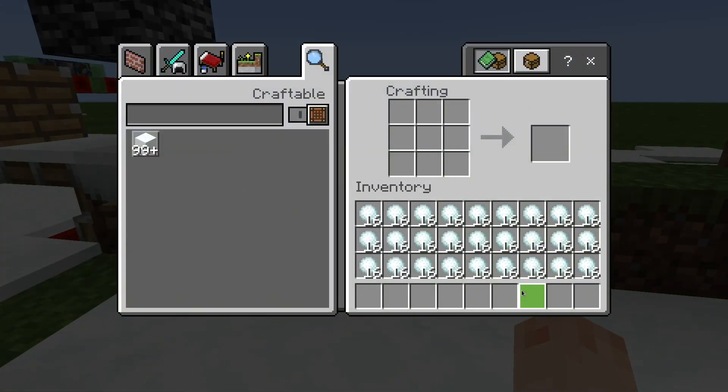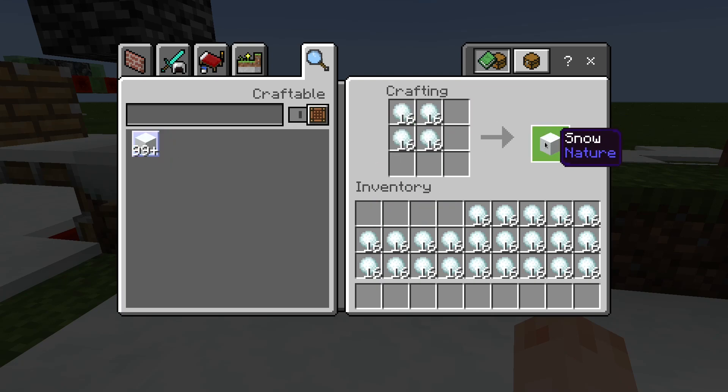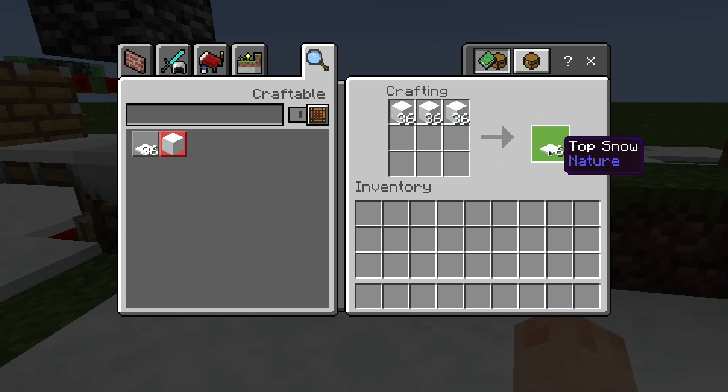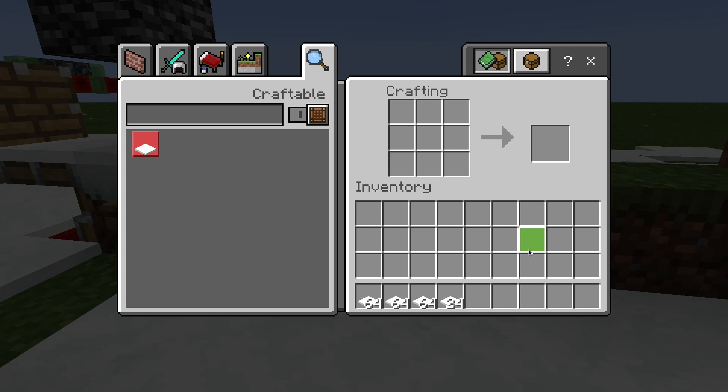Top snow is craftable in survival and you will require a lot of snowballs. This can be generated from a snow biome or a snow farm. First thing you need to do is use snowballs to create snow blocks — four snowballs make one snow block. Then with snow blocks, three snow blocks equals top snow. And once you have this, you can now break bedrock.